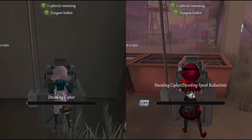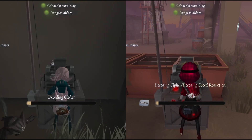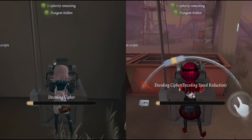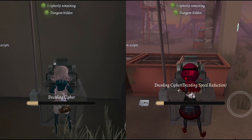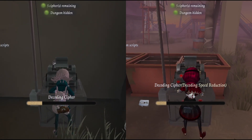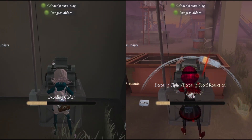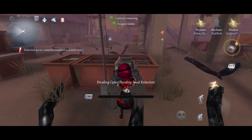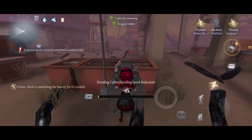Finally, we have Cowardly. When a survivor receives 1.0 damage, Mechanic's decoding speed is reduced by 35%, and her gate decoding speed is reduced by 15%, making her decode at a speed of 71.5%. This debuff can be stacked up twice, making her decode at a speed of 33%, and her gate decoding speed is as slow as Acrobat.